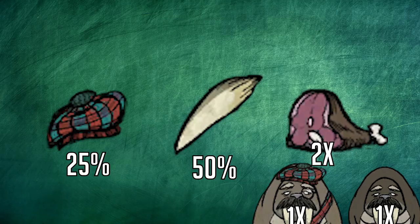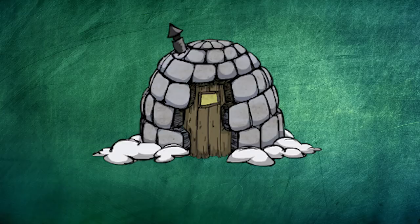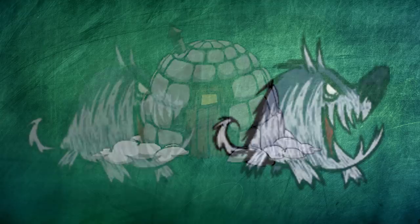You'll get the hound drops along with MacTusk's amazing drops. He drops two big meat — great for making a ham bat if you still need one — has a 50% chance to drop a walrus tusk used for the walking cane, and a 25% chance to drop the tam-o-shanter, a winter hat that keeps you warm and raises your sanity. The MacTusk hunting crew respawns every 2.5 days, so if you didn't get the drops you wanted, just kill them again.